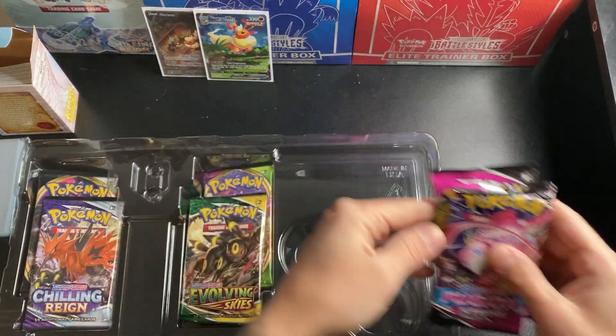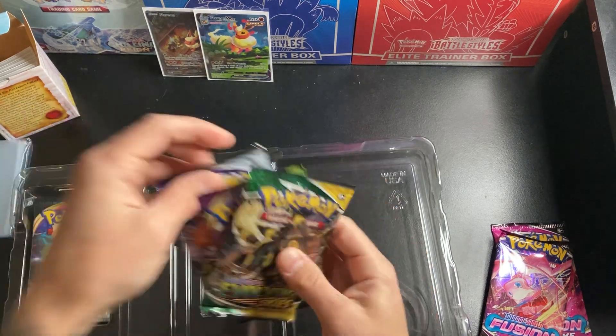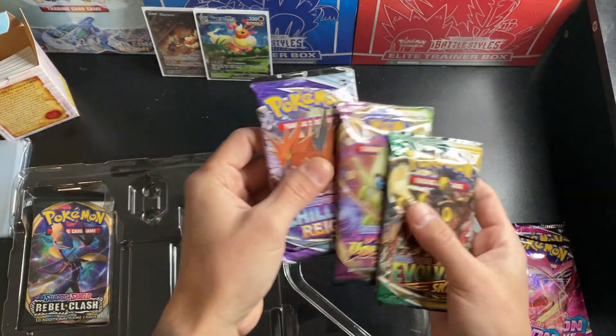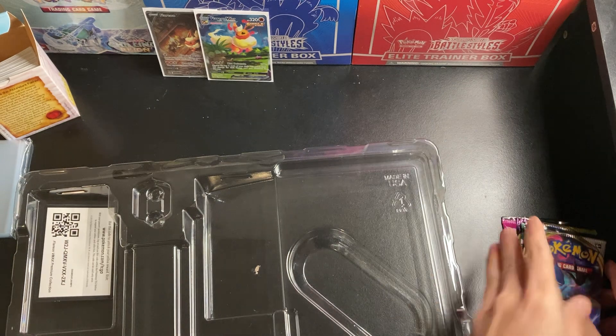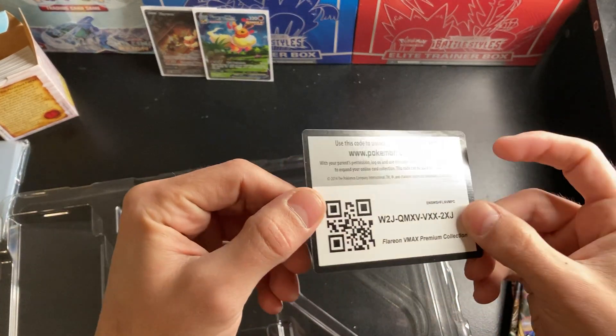You get two Fusion Strike packs, one Evolving Skies, one Vivid Voltage, one Chilling Reign, and a Rebel Clash thrown in here — that's surprising. Rebel Clash, huh? And here's the Code Card. I know some of you guys will definitely want that.